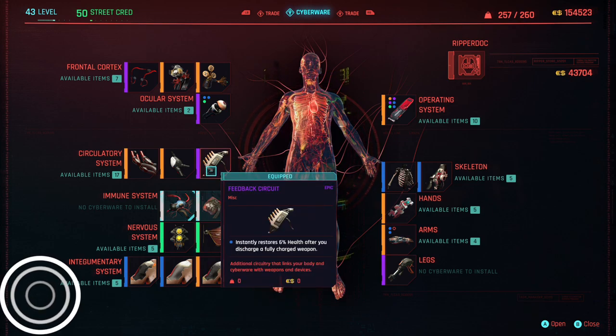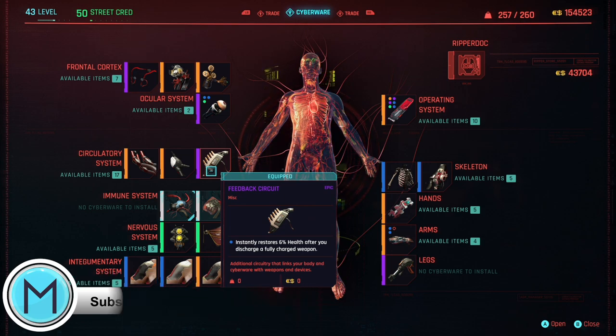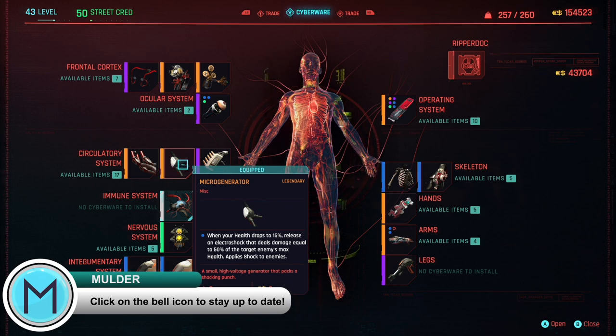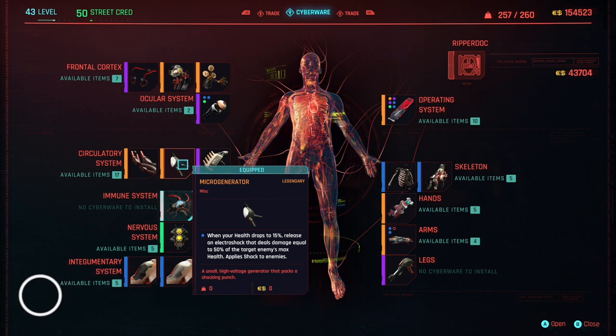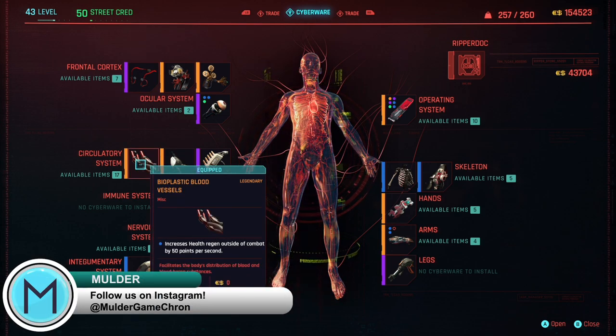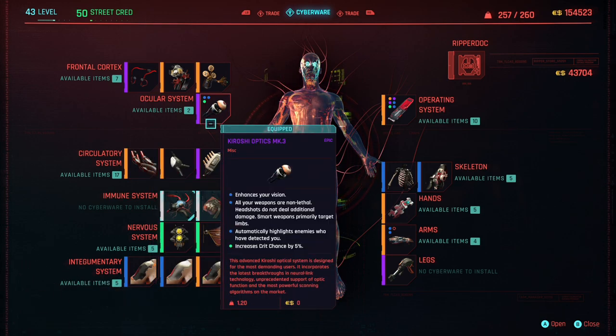The Feedback Circuit, which restores 6% of your health when you discharge a fully charged weapon — this works well when you're using tech weapons. The Micro Generator at legendary, which when your health drops to 10%, releases an electric shock dealing damage equal to 50% of the target enemy's max health. The Bioplastic Blood Vessels, which increases your overall health regen outside of combat. And the Kuroshi Optics Mark III, which enhances your vision and works well with your smart weapons.